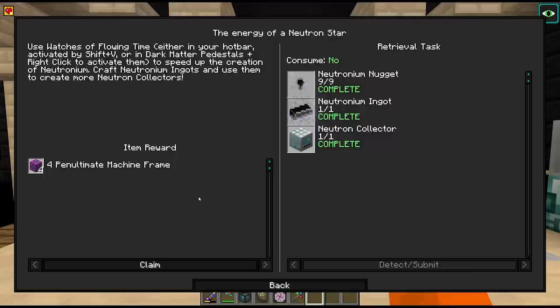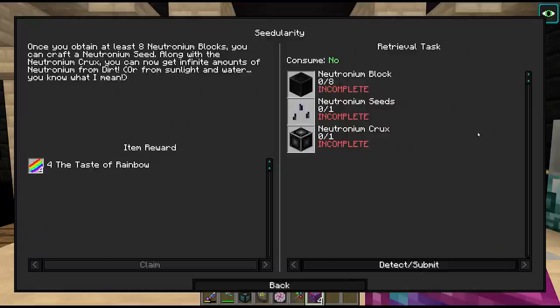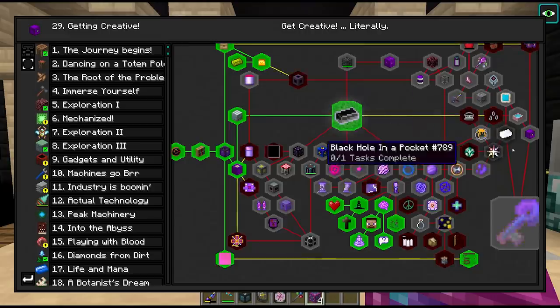The quest reward for this gives us 4 penultimate machine frames, which is very nice. We are still short some neutronium to be able to get seeds - we need a total of 8 blocks for this. Hopefully by the end of the episode we'll be able to get those.